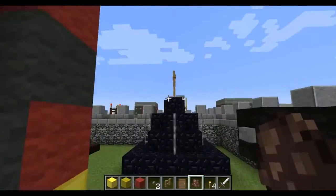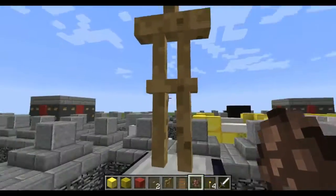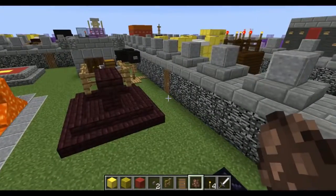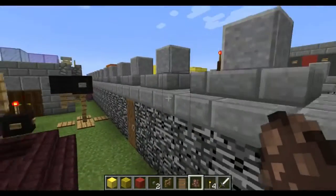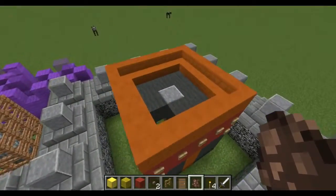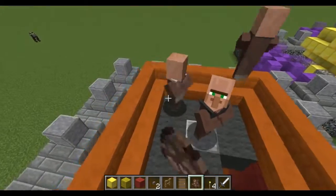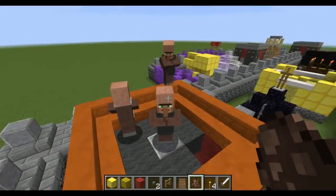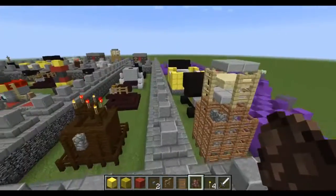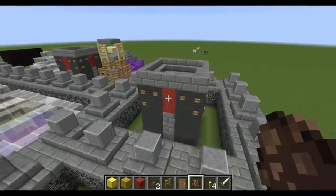I actually put on top of my wizard towers — loads of you guys suggested putting a little painting thing on there, which looks pretty cool. If I put a villager up here, he would just jump straight off, so I'm not going to do that. Let's go and put some villagers in our archer towers. Hopefully they won't jump off. I think we have three — I'm going to put three down.